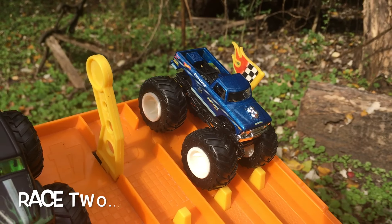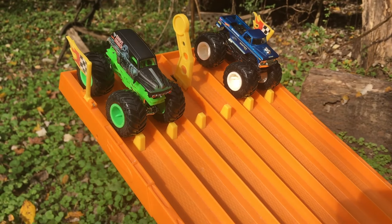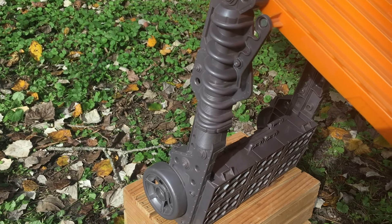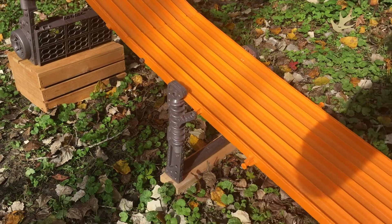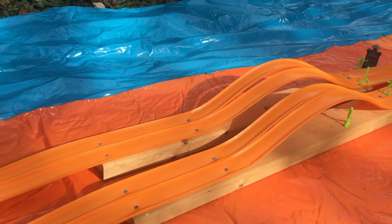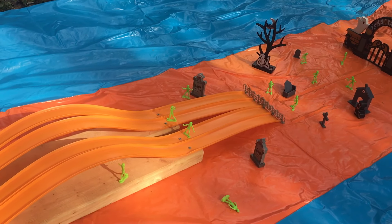Alright guys, this is race two. Gravedigger's got one point, Bigfoot has got nothing so far. The super six-lane is still jacked up but not as high, because we're calling this track the Kill Devil Hills. If you're no stranger to the show, you've seen these two hills in all kinds of shapes and sizes and races past.